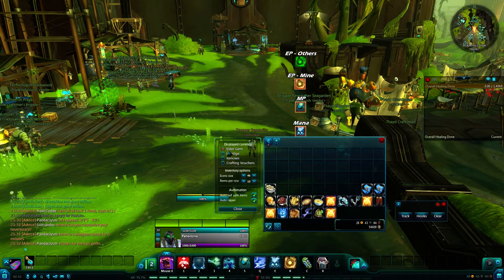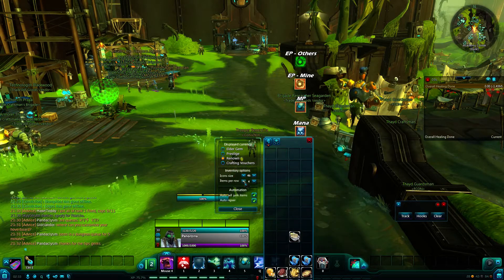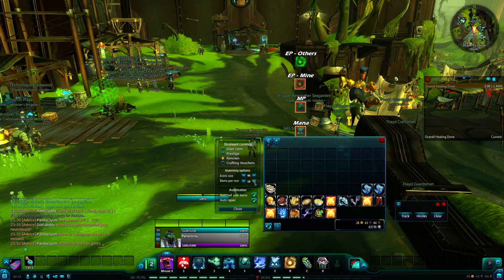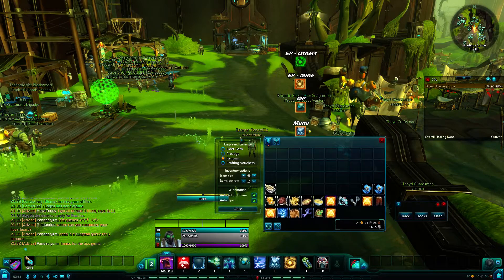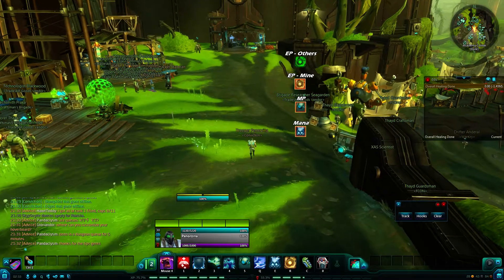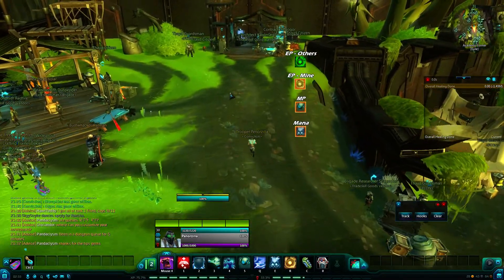You can decide whether or not they display elder gems, prestige, or crafting materials. Your items can be sorted, and you can increase the size. It's really a nice bag add-on that allows you full customizability, rather than the one that comes with the game.